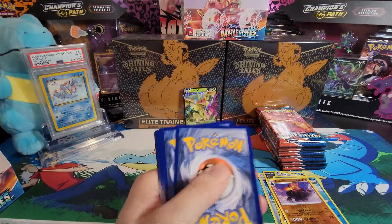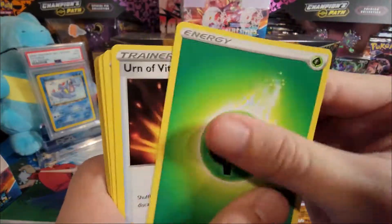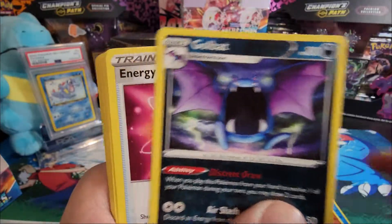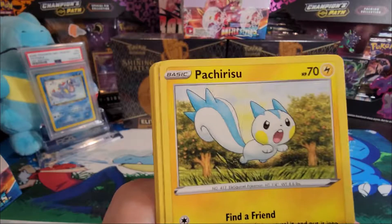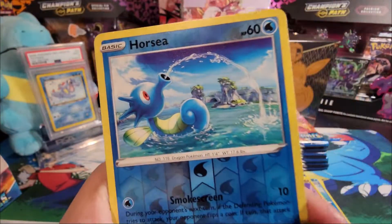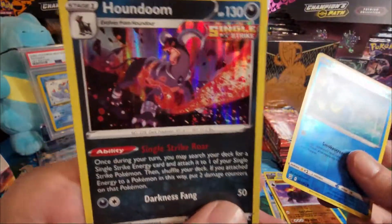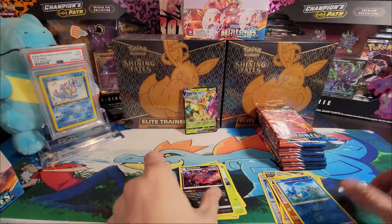Pack six, code card. Leaf energy, Urn of Vitality, Golbat, Energy Recycler, Meditite, Shaymin, Pachirisu, Spheal, Remoraid, reverse holo Horsea, and a holo Houndoom. There you go!